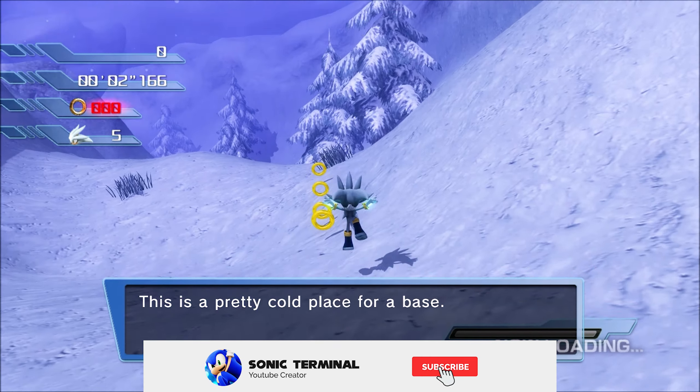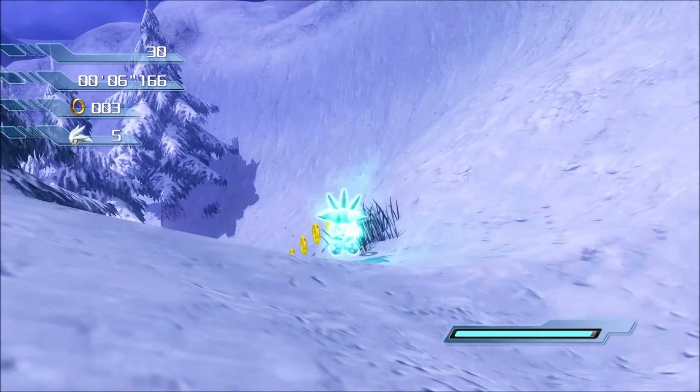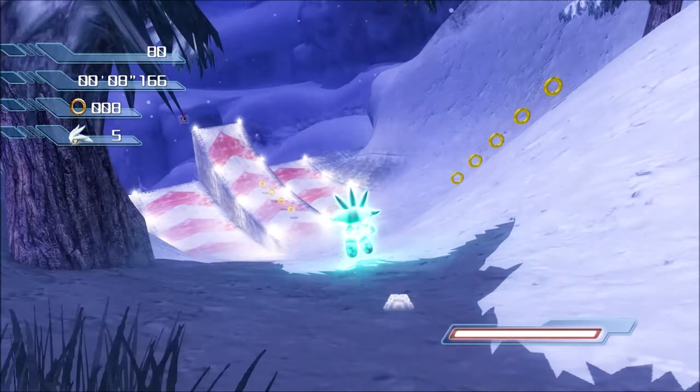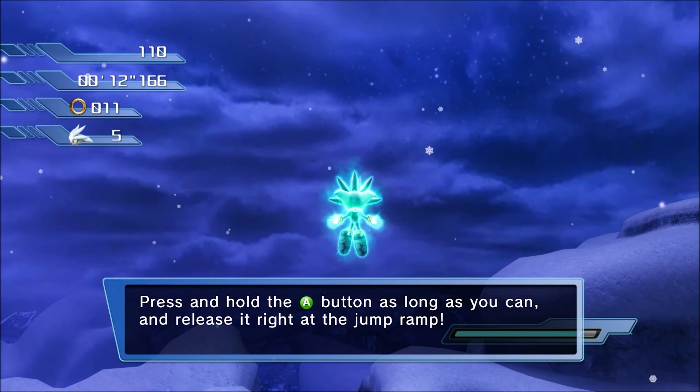This is a pretty cold place for a base. Press and hold the A button as long as you can, and release it right at the jump ramp.